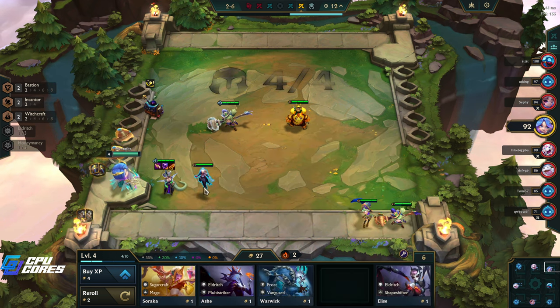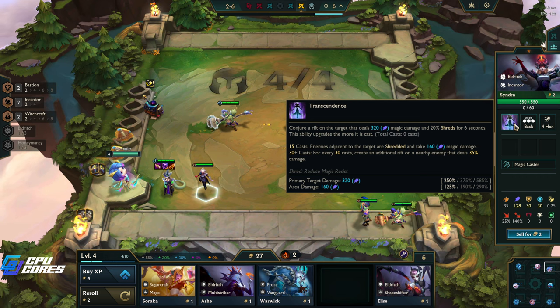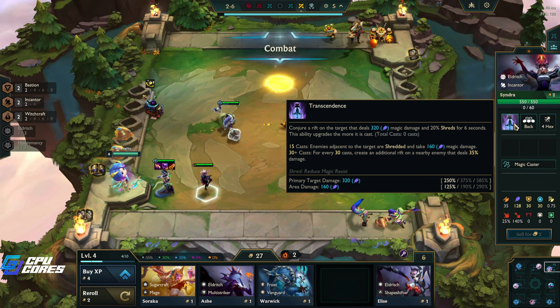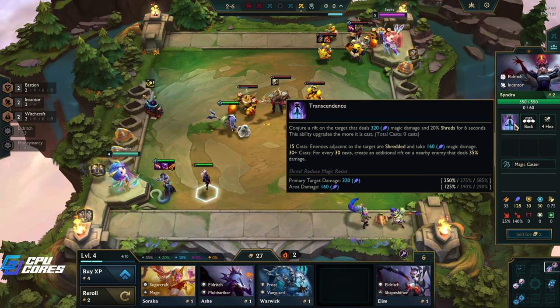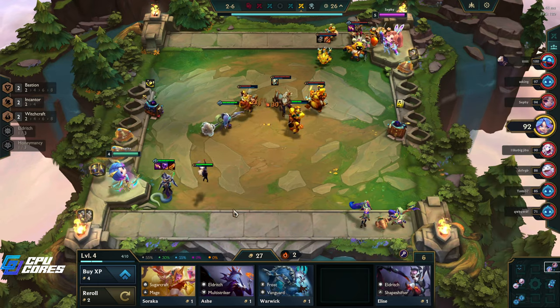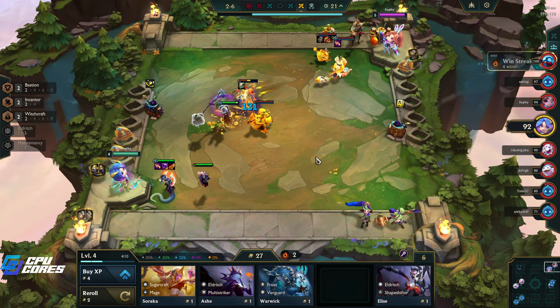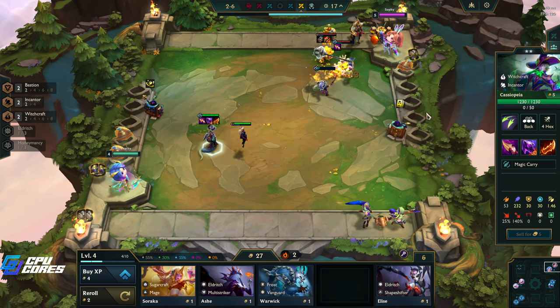I'm gonna put Syndra in for the Enchanter. Syndra is really, really good in this set early because her ultimate scales over time. This ability upgrades the more casts she gets - at 15 casts, enemies adjacent to the target are shredded and take 160 magic damage. At 30-plus casts, for every 30 casts it creates an additional rift on a nearby enemy that deals 35% damage. Pretty crazy - and she's got 60 mana, so it's not that difficult to give her items to make her cast quite a bit.